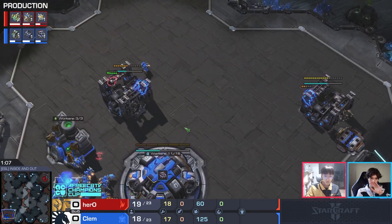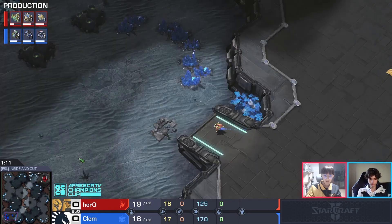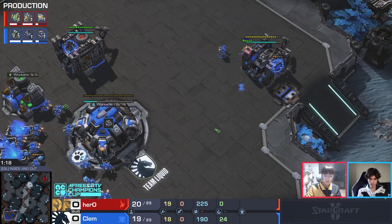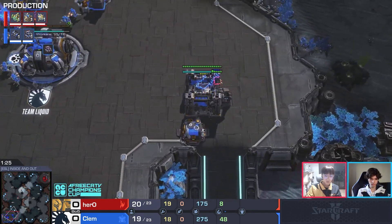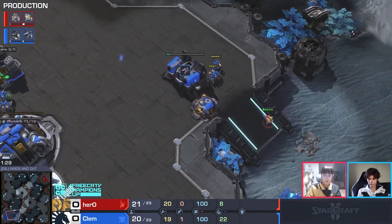This is very indicative of a factory before the expansion. You get out a faster cyclone, put on more pressure, a faster Medivac can lead into faster widow mine drops — we've seen some players use this. There are a lot of options here for Clem, but the command center will go down just a little bit later.